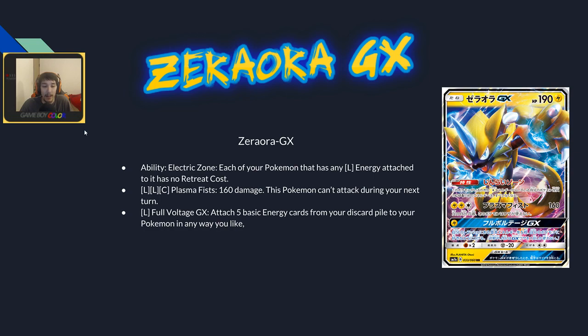Zeraora's Voltage GX attaches five basic energies from your discard pile to your Pokémon any way you like for one energy — like Turtonator GX but for lightning. Getting five energies in your discard isn't too difficult, and you can set up basically two Pokémon fairly easily.